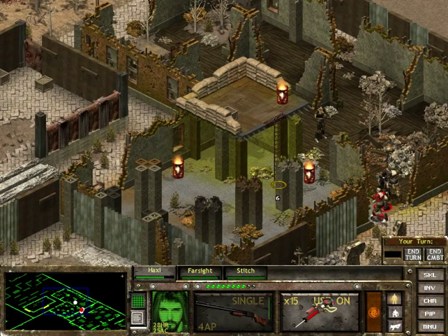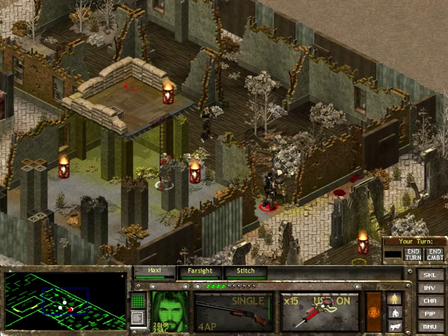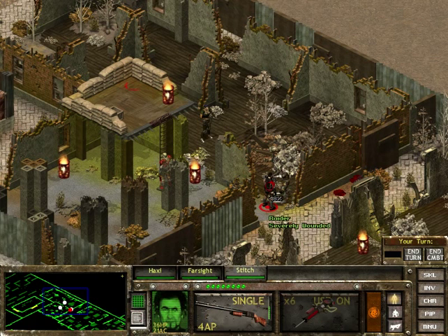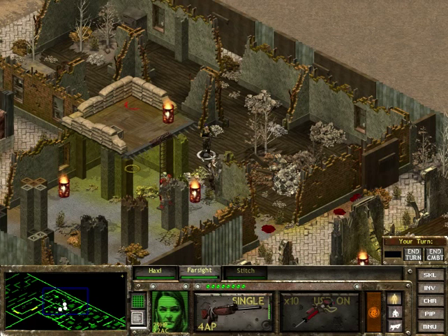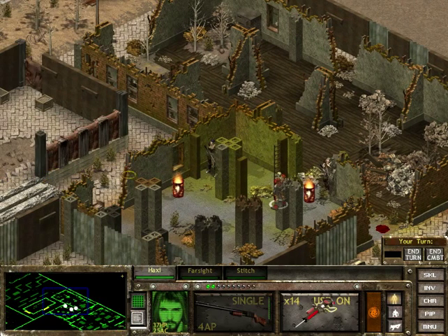I'll get this dude. Can he still see me? No, he can't. I'll end this turn here. I might even use this stimpack just to get me to full health - it's a bit wasteful, but Haxi is our most important guy. He is not allowed to die. Just carrying you through this operation, aren't we, Farsight?